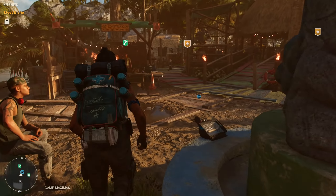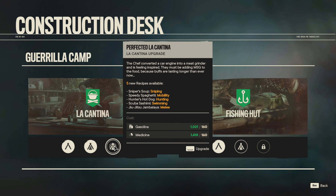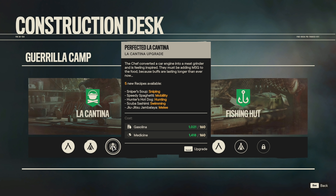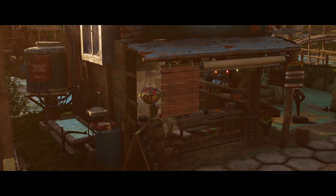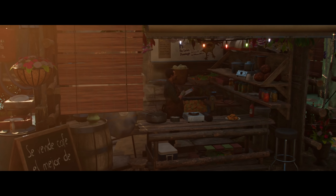If you were wondering what the point was of all of the medical supplies, gasoline and steel that you were collecting as you're playing the game, that's what's used to construct these camp upgrades. And all of the meat and fish that you collect from slaughtering your way through the wildlife is what goes towards the ingredients of the dishes that form the food buffs from the Cantina.